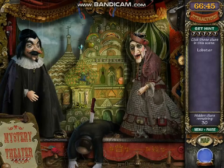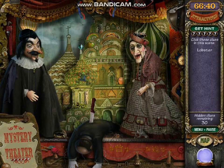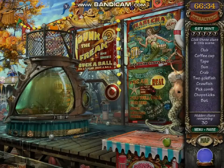Alright, I'm back. And this one right here is a morphing item. That's why I have to stop and remember what I found. All I need is the lobster. But we'll come back with that. Let's go to the mermaid dunk.